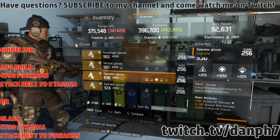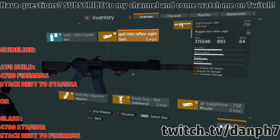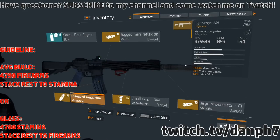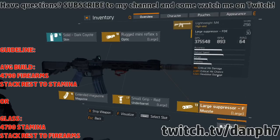For weapon mods on the optic, you want critical hit chance, critical hit damage, and headshot damage. For the extended magazine you want double mag capacity, critical hit chance, and rate of fire. For the grip, look for critical hit damage, reload speed, and either accuracy or stability. For the muzzle you want critical hit damage, critical hit chance, and headshot damage — you can get a muzzle with 18–19% headshot damage.